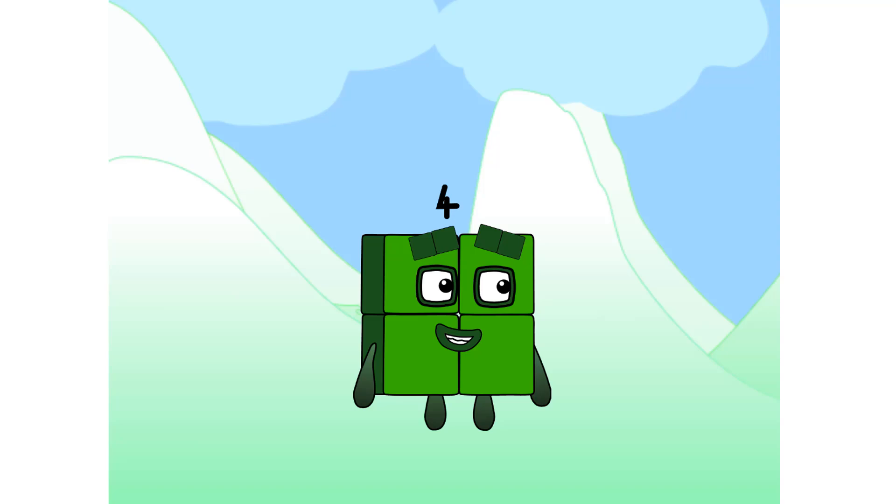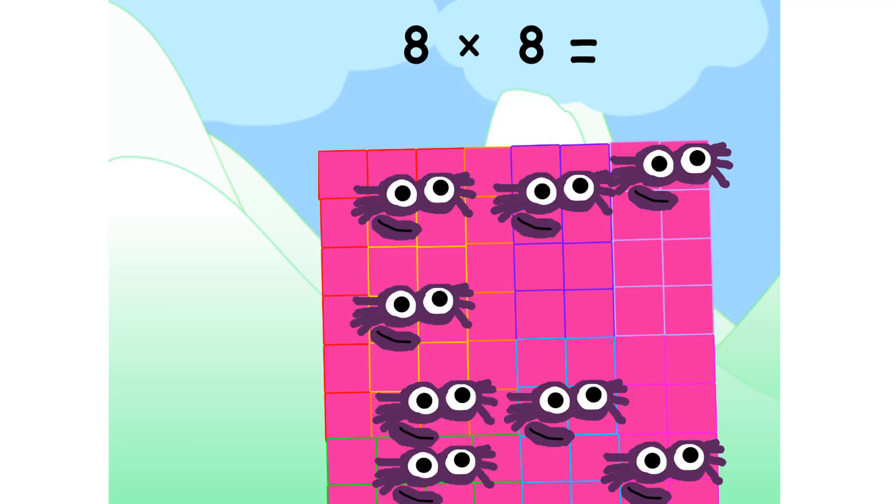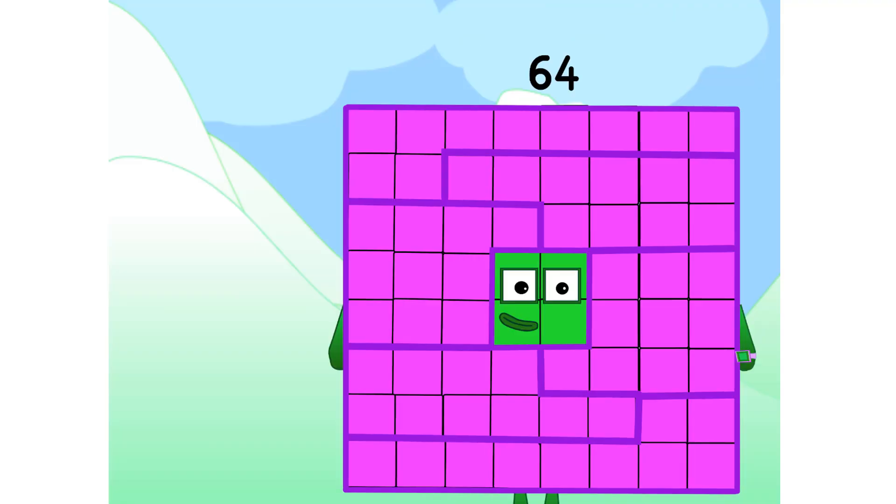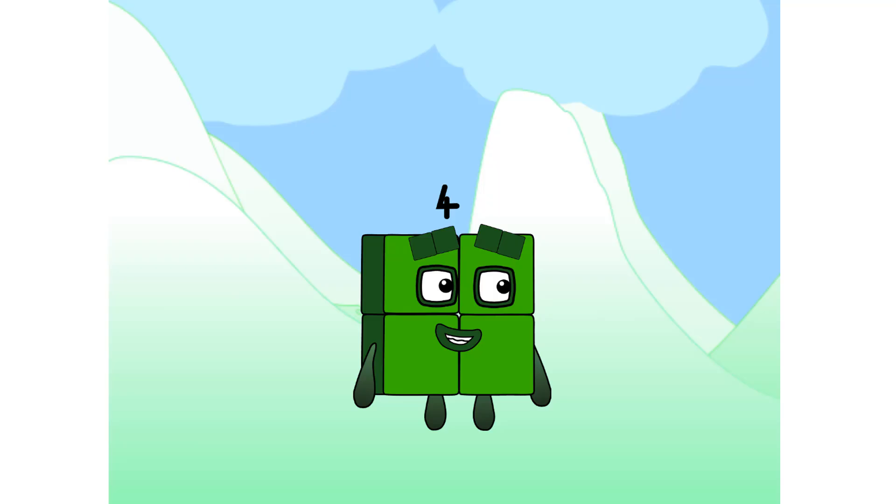Let's multiply and shoot. 8 times 8 equals 64. I am 64, and I am a cube square. I can make an 8 by 8 square, and I can also make a 6-square called a cube. I am 4 times 4 times 4, which means I am also 4 sixteenths. I am a super rectangle too. My factors are 1, 2, 4, 8, 16, 32, and 64.